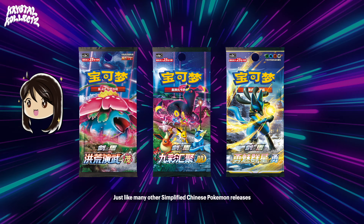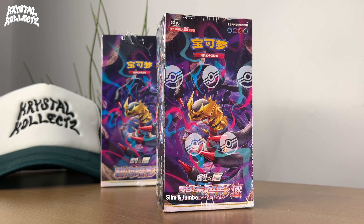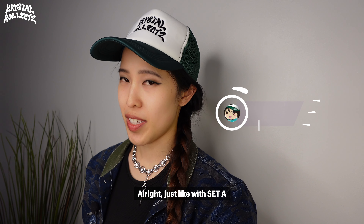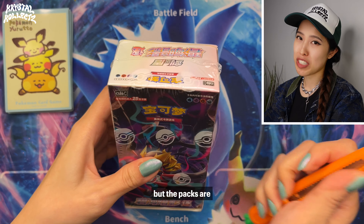Back onto the set. Just like many other simplified Chinese Pokemon releases, there are two types of booster packs in Dark Shadow Over the Blue Sea: Slim and Jumbo. The box itself isn't Jumbo, but the packs are — because they have 25 cards, very different from the Slim Packs which have only 5 cards. So five times more in these.